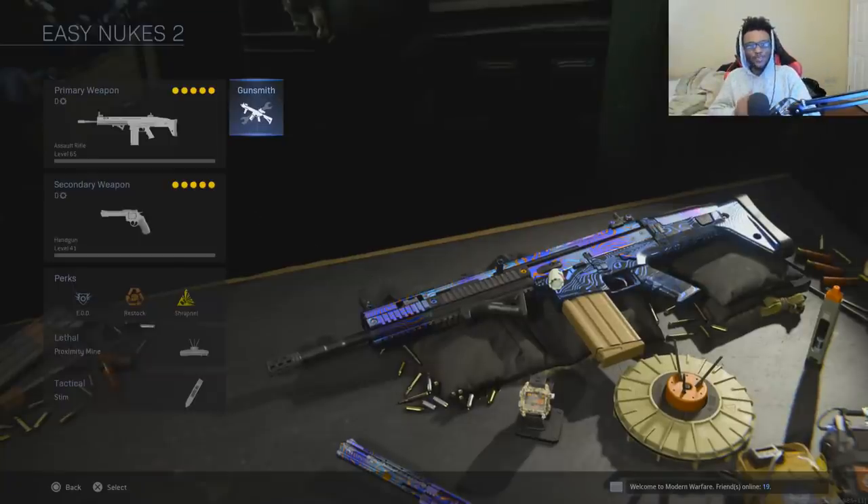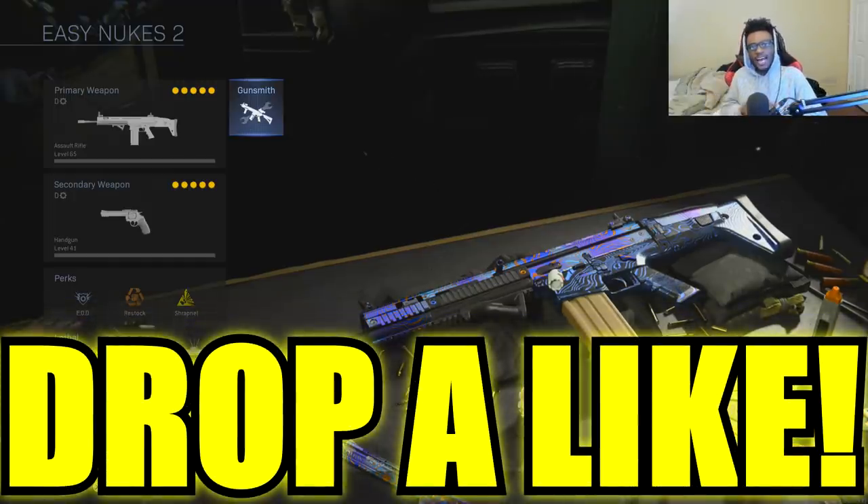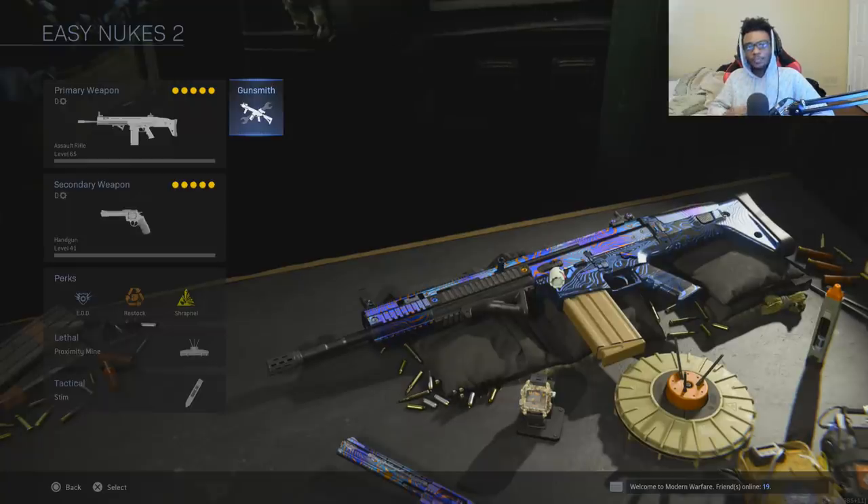What's going on YouTube, it is your boy Ears. Hope you guys are having a great rest of your day — whatever time it may be. We're going to be going over the new SCAR buff. The SCAR is on pace to be one of the best weapons in the entire game. This buff increased its aim down sight speed, making this weapon a little bit easier to use at close to mid-range combat.